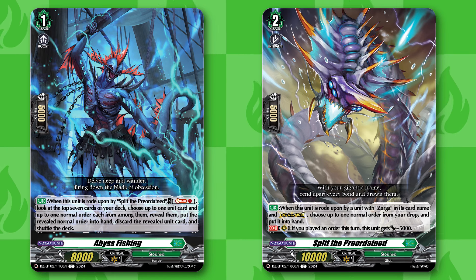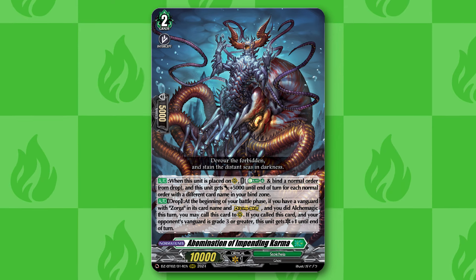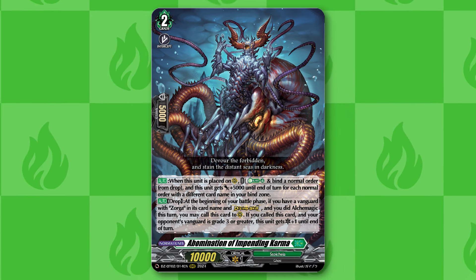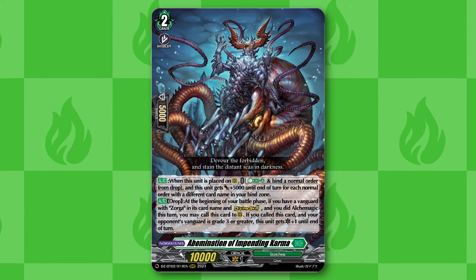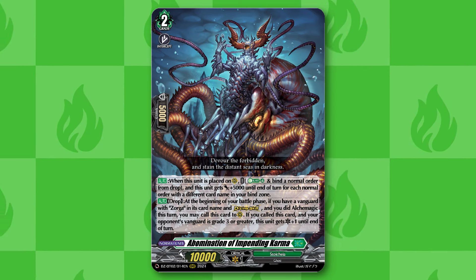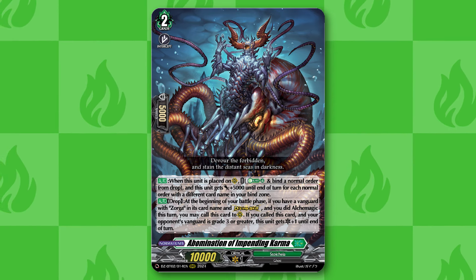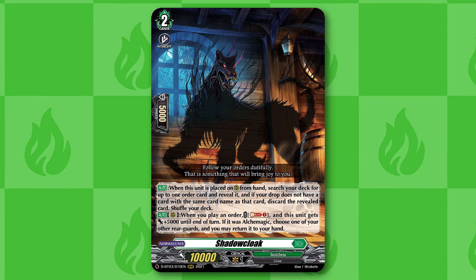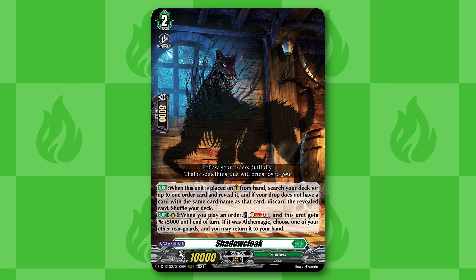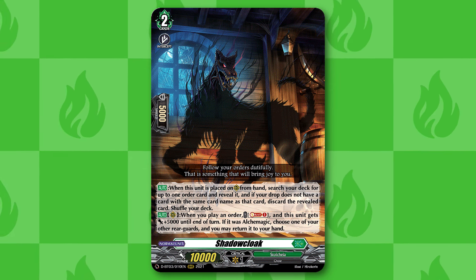A primary unit we're trying to get in the drop zone through this effect is Abomination of Impending Karma. Abomination is really good — it's a free way to get a 2-crit rearguard into play, but also whenever you use the energy blast on it, you accelerate your bind zone further and it also gets the power boost. So Abomination can very easily get to a very high number once we hit later in the game. Our other primary rearguard is Shadow Cloak, which gives Zorga as much utility as it has because it can basically tutor any order you need throughout the game.